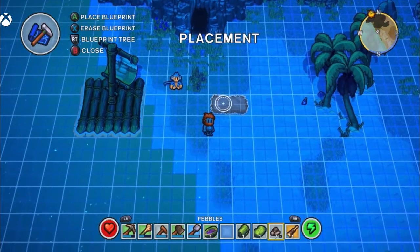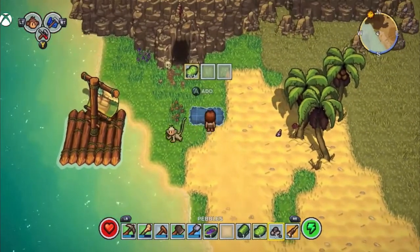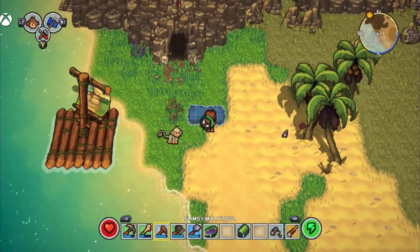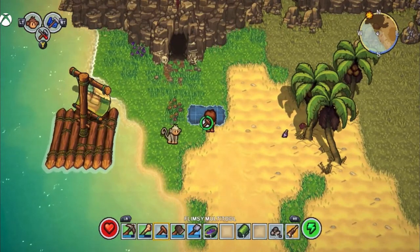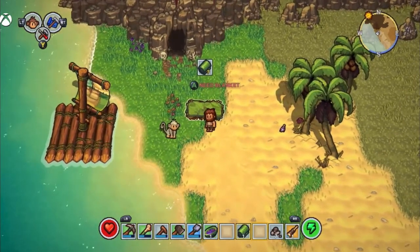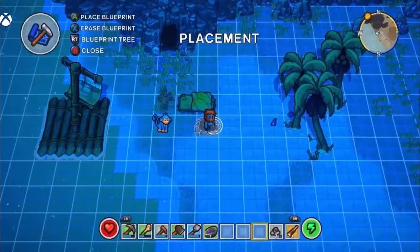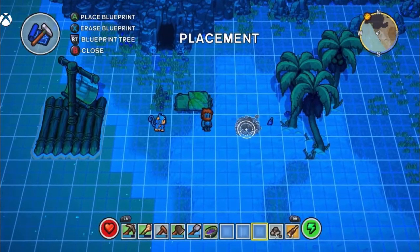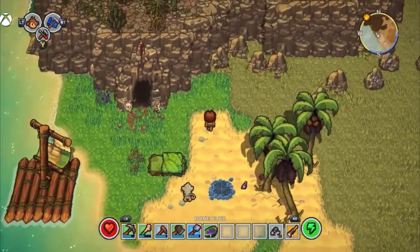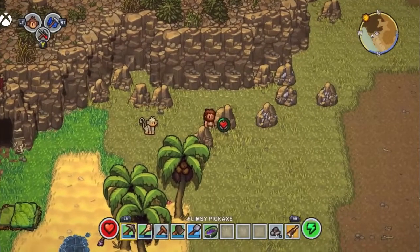Let's put our things down - we didn't have this the first time around, but let's put our bed down for the first time on our new island. We have this whole island to explore and I want to make this a bit of a permanent base this time. Our last island was a bit small, hopefully this one is going to be a lot larger. We want a campfire as well so we can cook. I'm just putting things down as and when, and we can move them later.